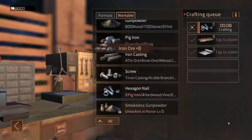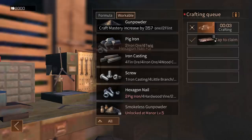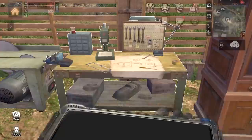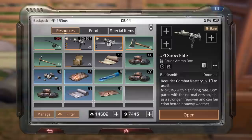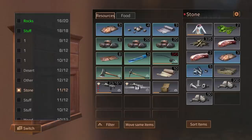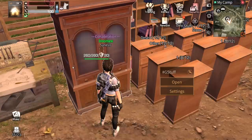Let's make three hexagon nails. We need to make pig iron — only two screws needed. Let's claim all the crafted items, get the two pig iron, craft the last hexagon nail, and use the SMG snow elite recipe — that's how we do it! Uzi is done — tap to claim and we got it! But wait — what is this? My uzi crafted but I cannot sell it. When I crafted it, it didn't warn me about untradeable items and it used untradeable materials anyway.